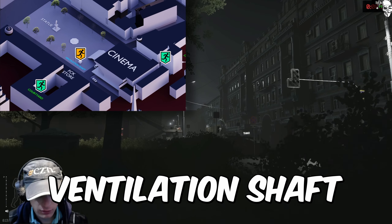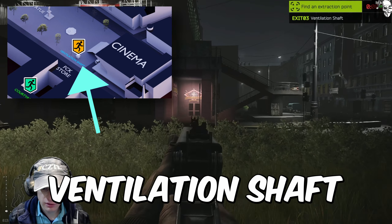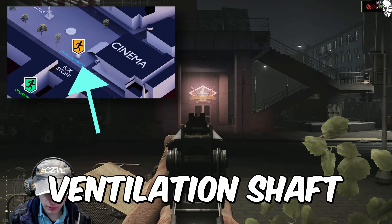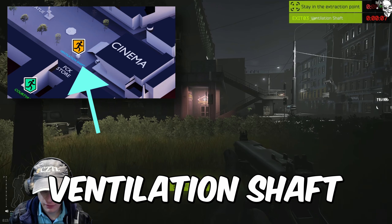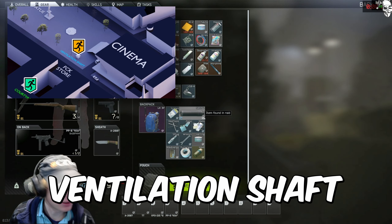This is the Ventilation Shop Extract. It's right by the cinema in front of it. When you're looking at it, see the arms dealer store? And it's just right across over here, right next to this thing. It's that easy.